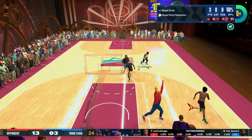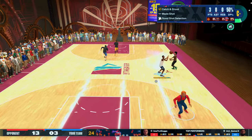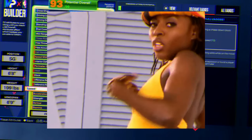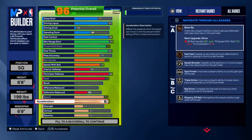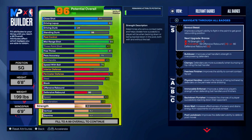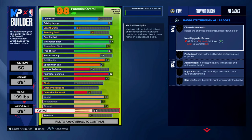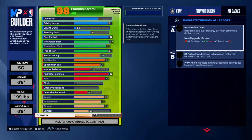For defensive rebound, I max it out at 50, just so I can grab the board when I box out properly. For physicals, we go with 83 for speed, 77 acceleration for silver Spot Finder, 83 strength for bronze Bulldozer and silver Immovable Enforcer, and we also unlock gold Clamps. 53 for vertical and 99 for stamina, which will help for gold 94 Feet.